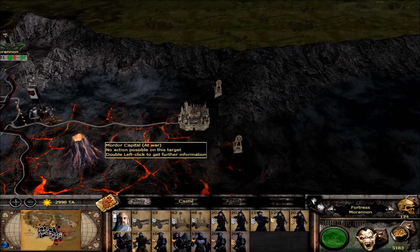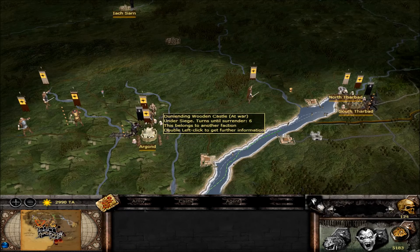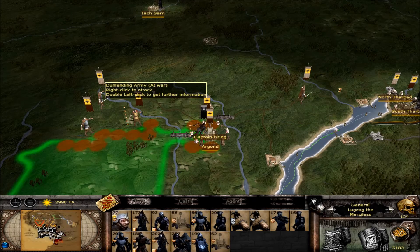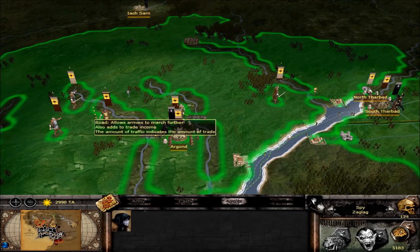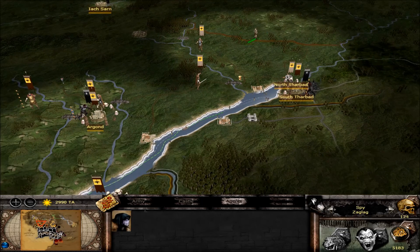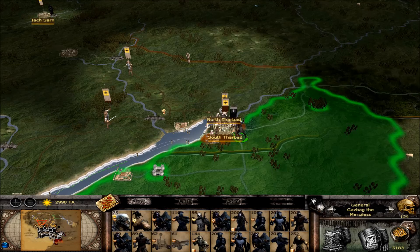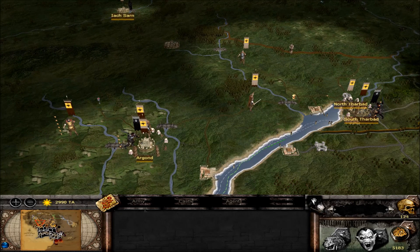Cheers guys! I hope you enjoyed the battle over at the Black Gate. On the next episode I'm gonna try to capture Argond - it's not gonna be easy because I don't have too much stuff here, against these two armies. There aren't too many armies around this area, so I guess I can capture Argond and go over to North Tarbat. As soon as I capture South Tarbat, this army can defend against these guys. Cheers guys, and goodbye!